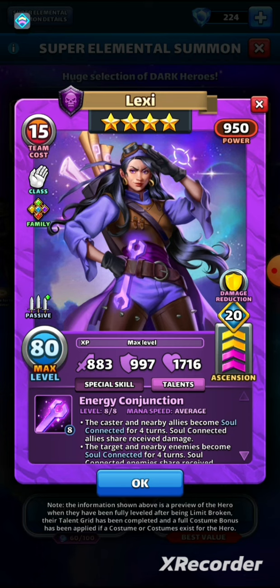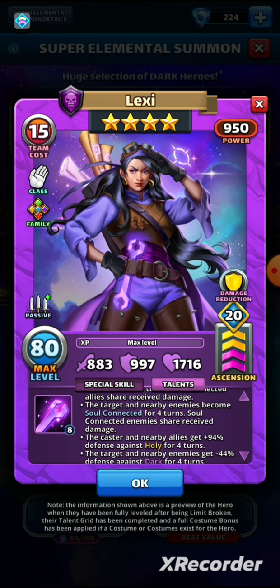Her special skill is Energy Conjunction, running at average speed. The caster and nearby allies become soul connected for four turns — soul connected heroes share received damage. The target and nearby enemies also become soul connected for four turns, sharing received damage too. This is the bit everybody's been missing: she would be very useful in tournaments. Wilbur is the only other four-star that gives shared received damage among enemies, but now Lexi gives you that option, especially in a reflect red tournament.